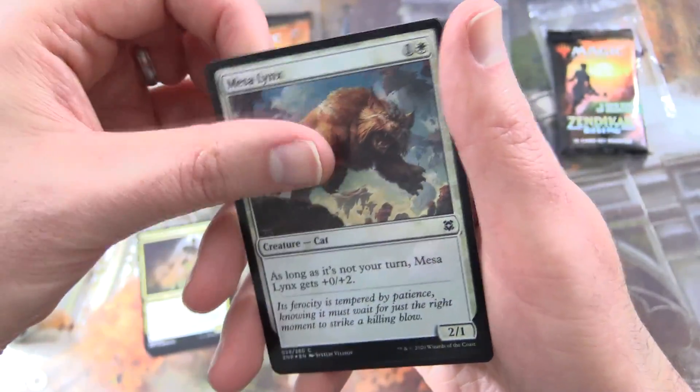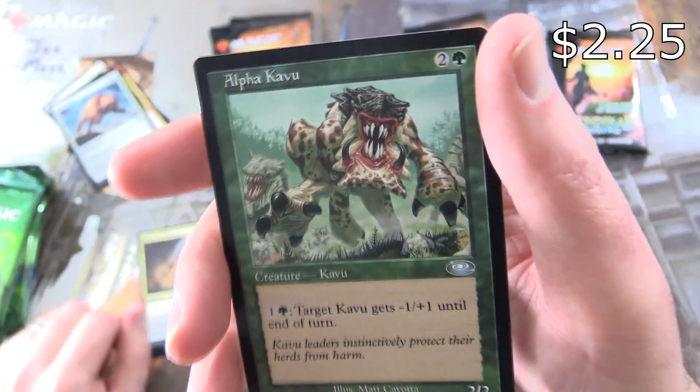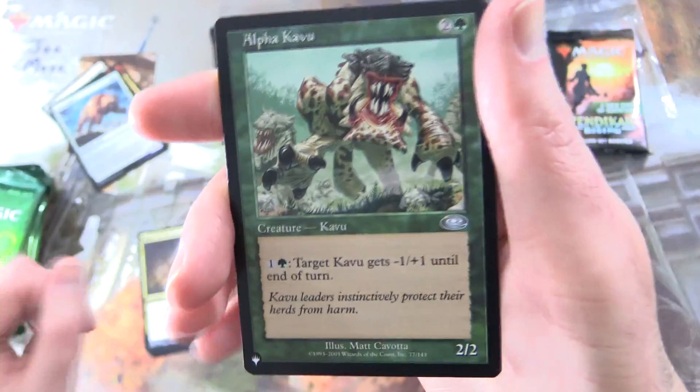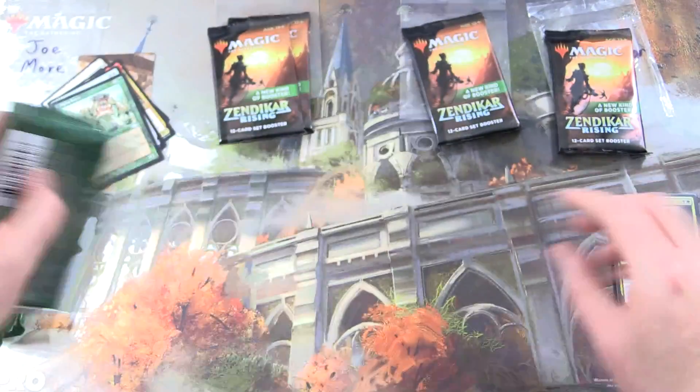And a Mesa Lynx. Oh, Alpha Kavu — nice, I've never seen this one before. So we get a card from the list; you can tell from the symbol in the corner. Excellent.